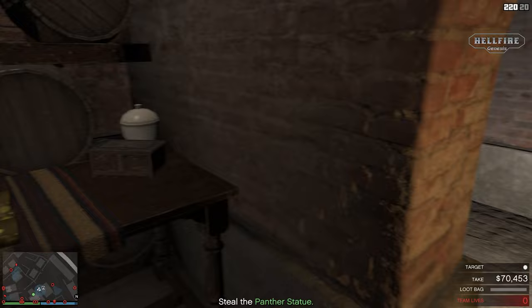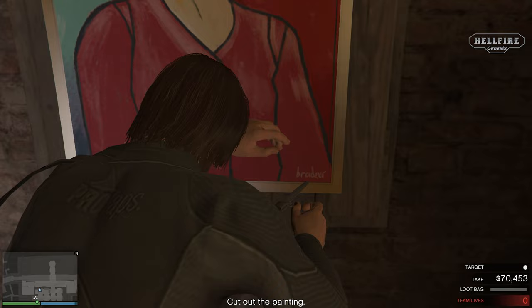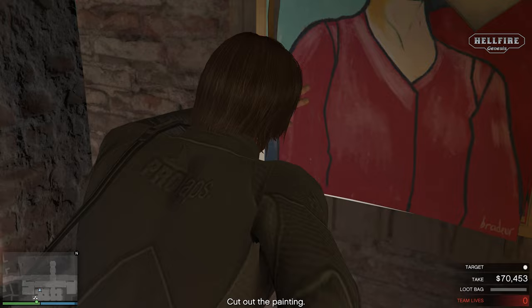As you guys know, Rockstar patched the last door glitch, but this is a new way to get the secondaries that you have scoped in El Rubio's compound, and it works on any platform. When you are doing this trick, at first it may seem difficult, but when you succeed by following this video carefully, it will be just a piece of cake doing it every single time.